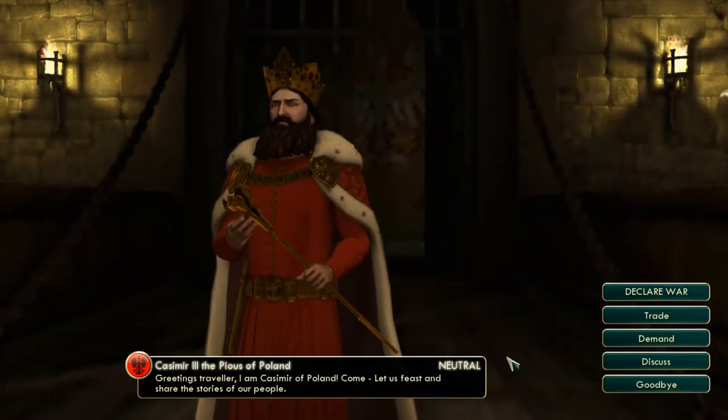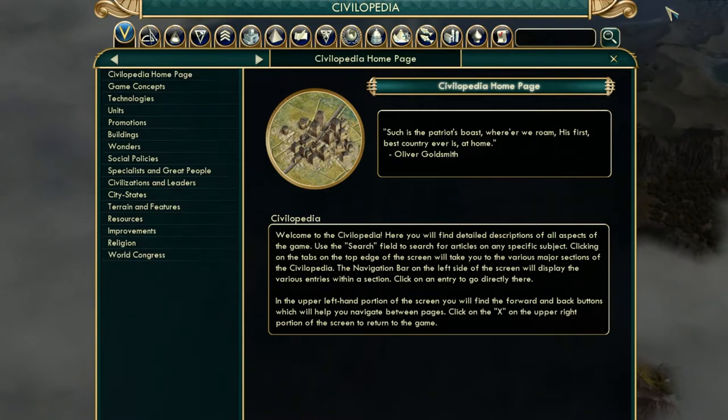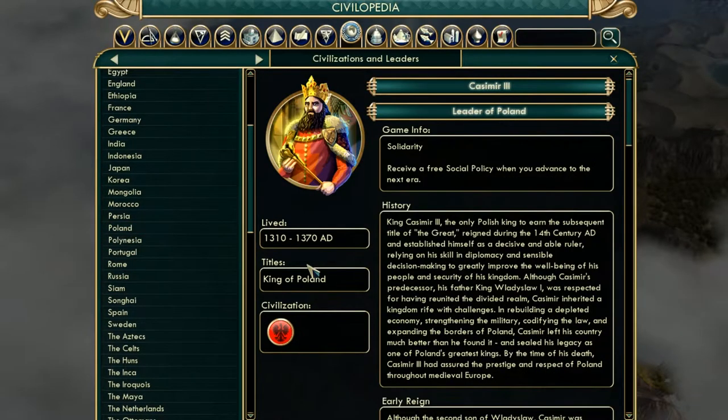Hello everybody, it's Chief Games18 here bringing you a new how to play guide and today I will be bringing you Poland. So how do you play as Poland? Let's first find Poland — so the Polish.